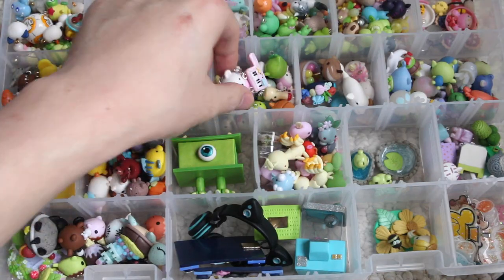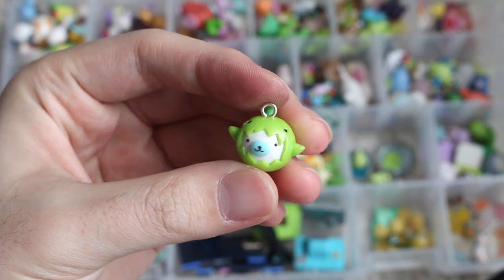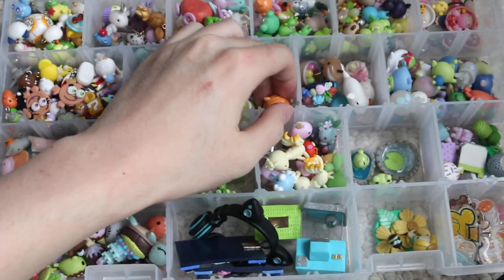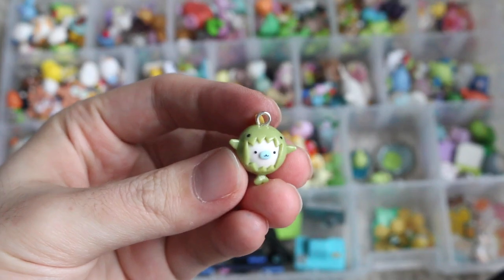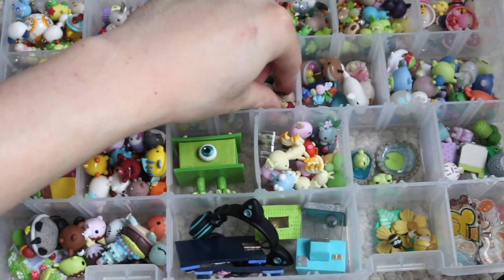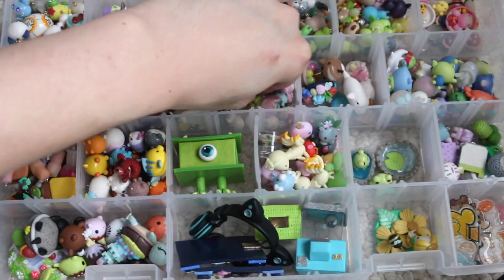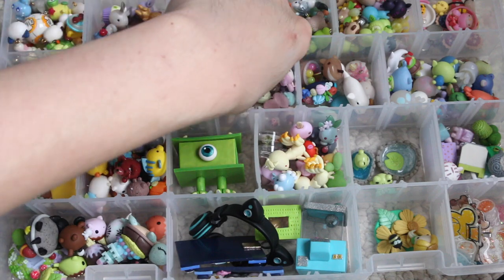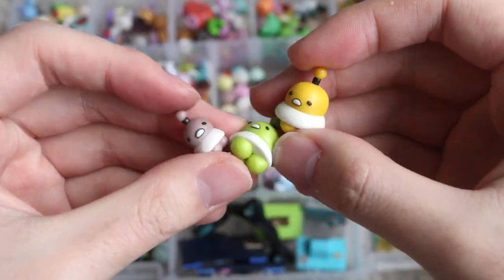So next is my Sanrio/Sanex compartment. I have this Sumiko Polar Bear holding a Guitar. Then I have a Mamagoma in a Dinosaur costume, a Mamagoma in a Pumpkin costume, and a Mamagoma in a Godzilla costume. Then I have this Mayonnaise. Then I have the Gudetama Aliens — I have a yellow, green, and brown one.